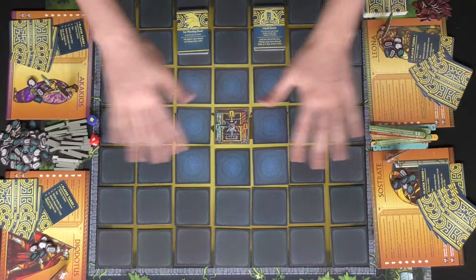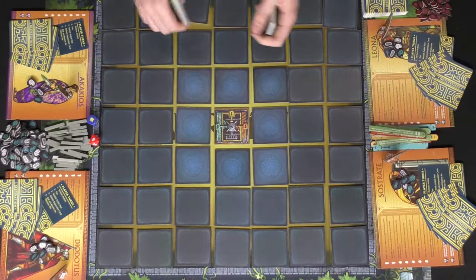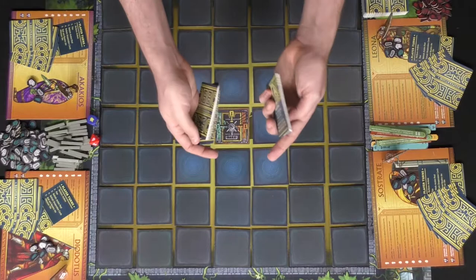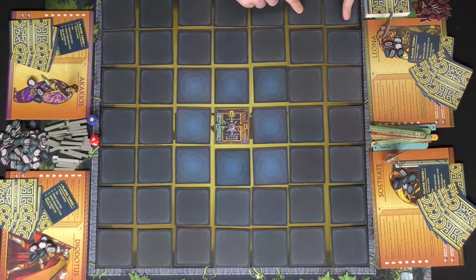There is a player mat which is not included but you can purchase it, and it'll show you where to place everything, which is rather nice. Choose your baddie and select their set of cards. For instance, you can select the Minotaur, but there is also a Cerberus and a Medusa. They each come with their own deck of desperation cards, and based on the one you choose you'll shuffle that into the main desperation deck along with the neutral cards.